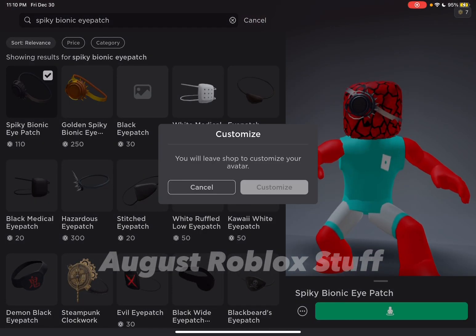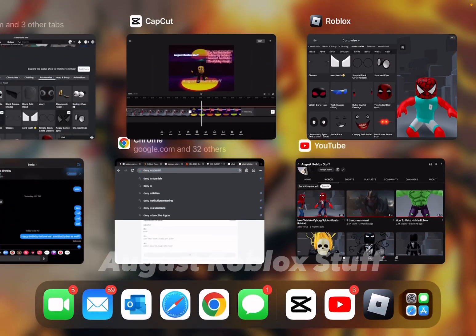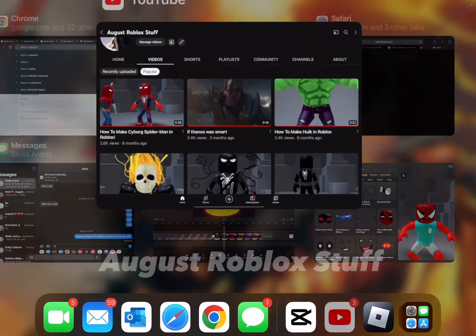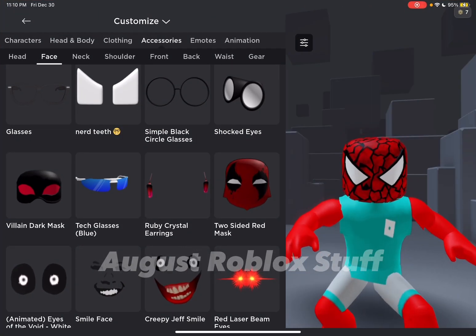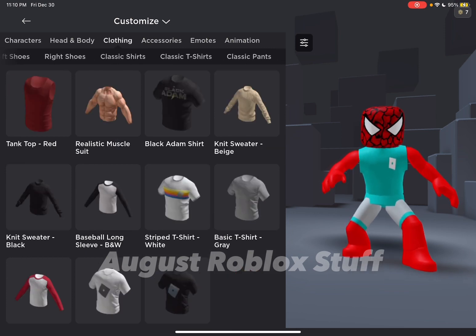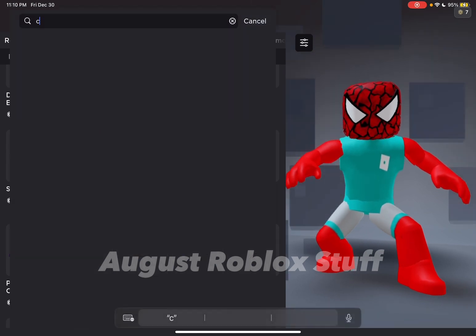You do need to do the thing where you equip two face accessories — you enter the code, you can search it up on YouTube. Then you're gonna want to get the touch up cyborg.